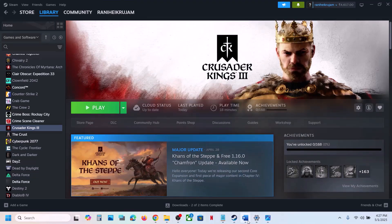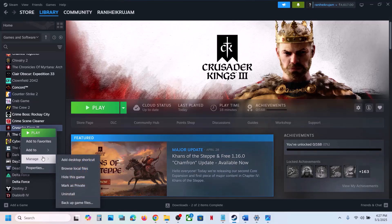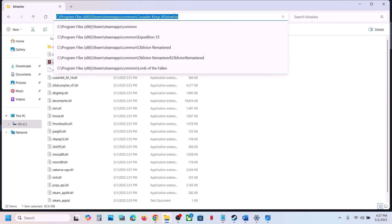The next step is to skip the launcher. Go to the game installation folder by right-clicking the game in Steam, select Manage, click on Browse Local Files. This will take you to the game installation folder. Open the Binaries folder and you will see the game EXE file.